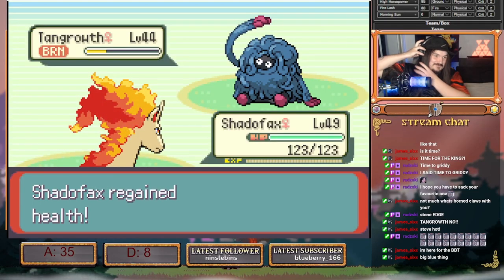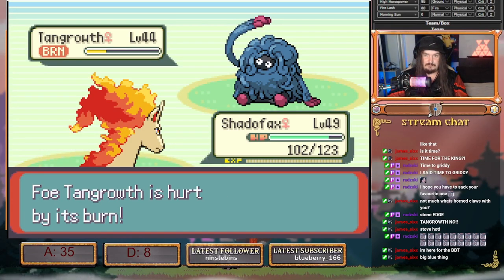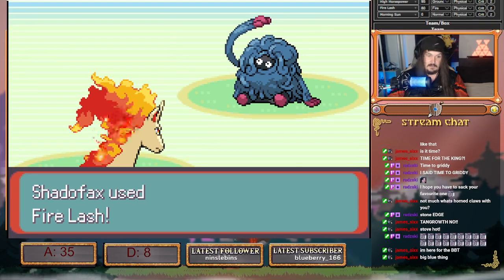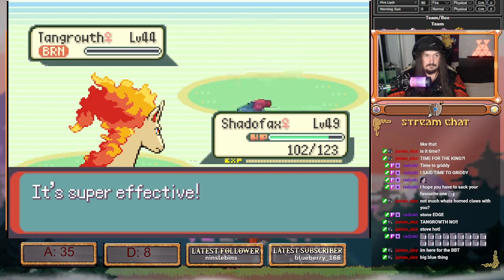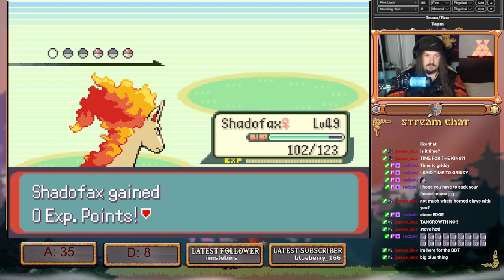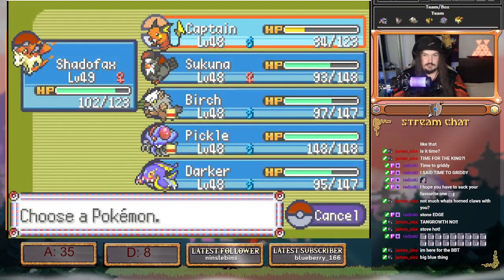Going for the big blue thing — that's fine. We go Fire Lash, and this brings out specifically Liquidation from Galisopod. Can't be Rock Slide. We switch to Tentacruel.